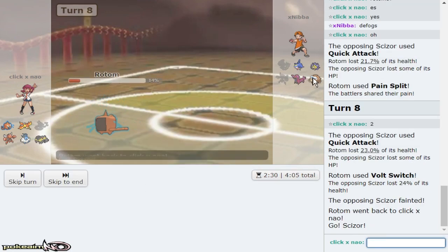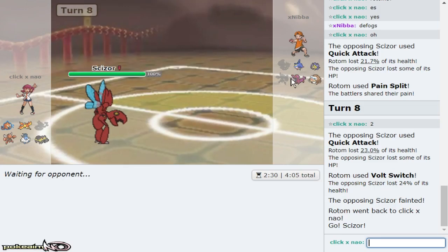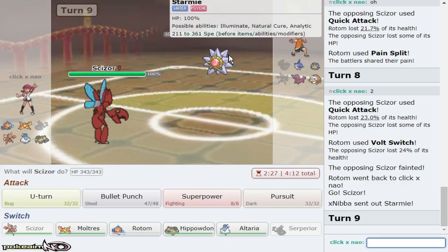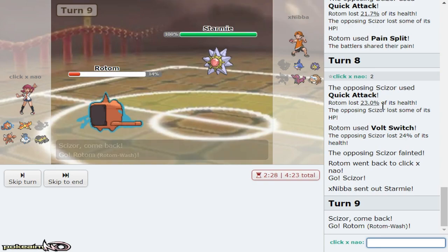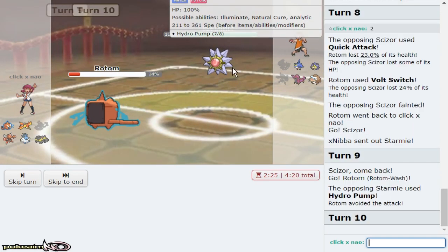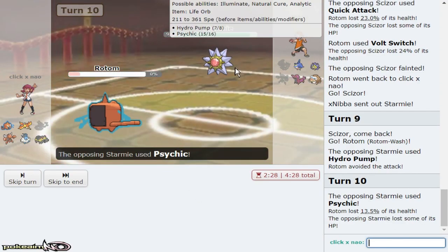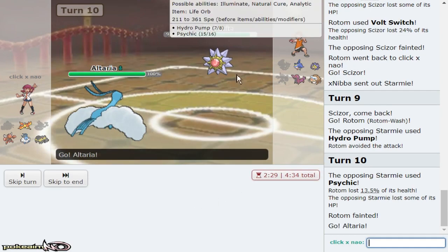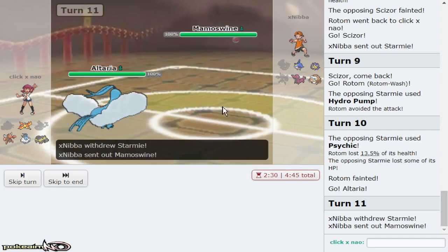Going Scizor now — assuming he'd go Starmie, Scizor was just to stop Starmie from coming in. Moltres could also come in but I'll go Hippo if anything. It does go Starmie — could be HP Fire. I'm gonna go Rotom to take the HP Fire. He goes for Hydro Pump — that's fair. I don't see a reason not to go out into Altaria and live one Ice Beam and then knock him out with Frustration, or at least put him in range of Bullet Punch sweeping. He goes hard Mamoswine.